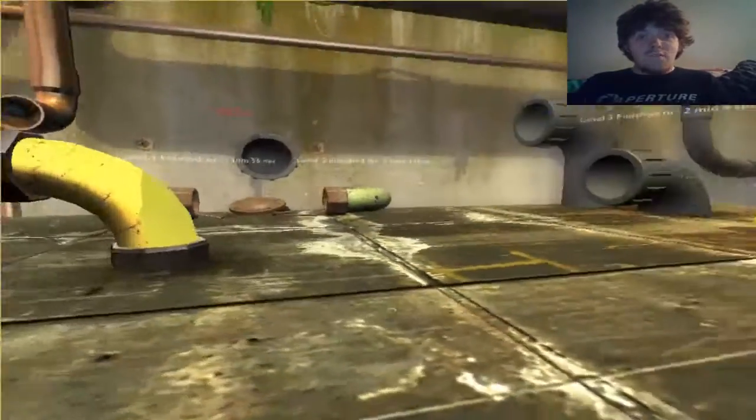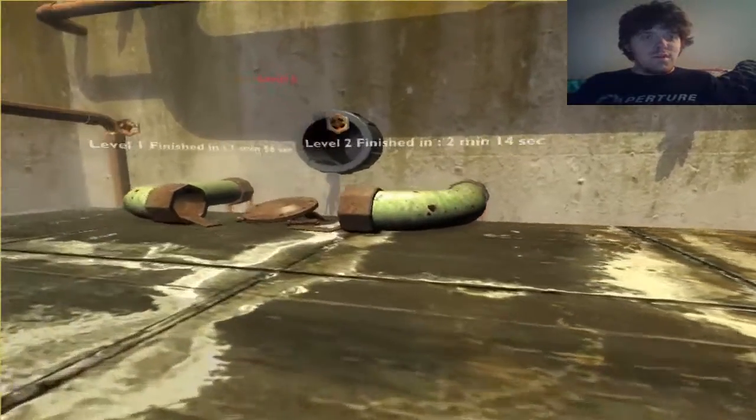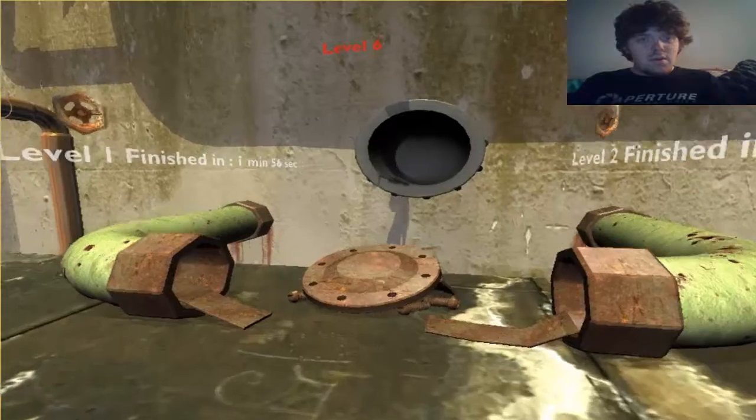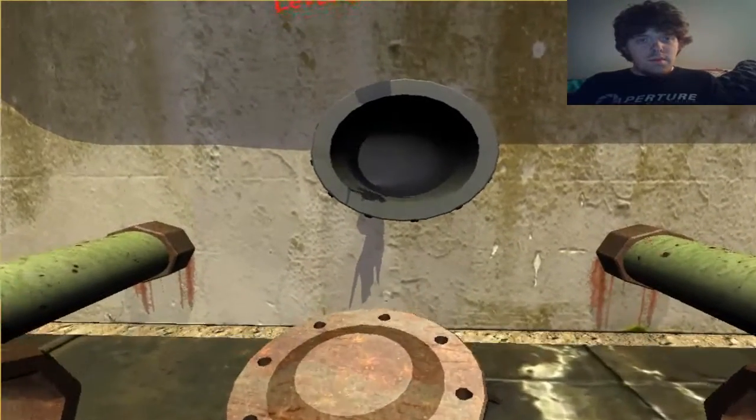So in the previous episode, we finished level 5. Now we're going to do level 6, which is in this pipe up here. Let's make our way up here and jump into the pipe. And we made it.